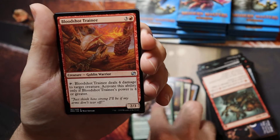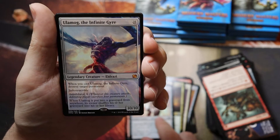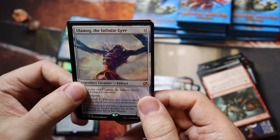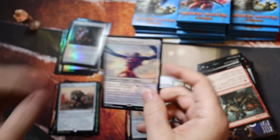Karplusan Strider, Bloodshot Trainee, Etched Oracle. Ooh — Ulamog, not backwards. I guess the mythics are not going to be backwards. With a common. Alright, first mythic!